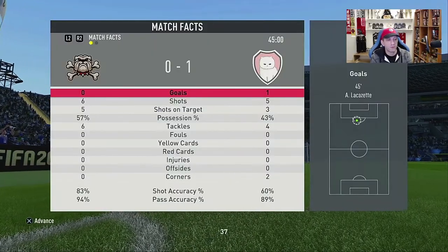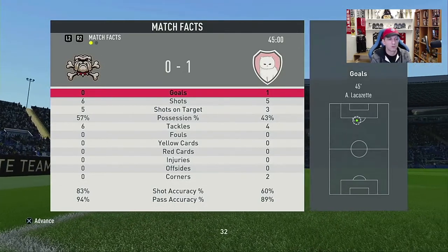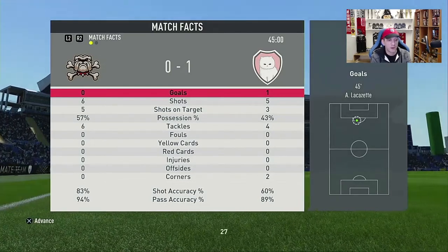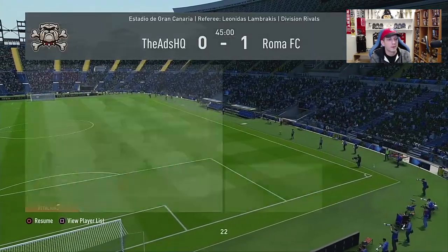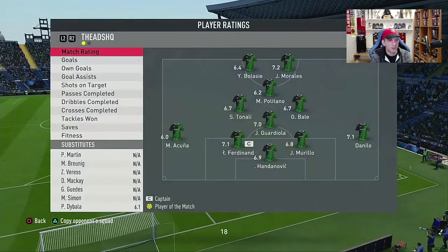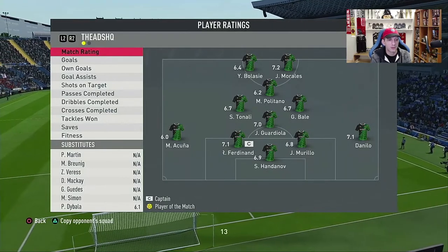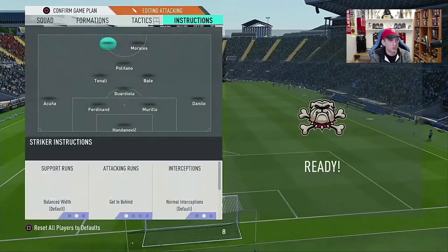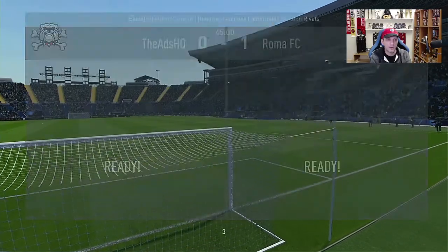Another bad first half, although the chances are there. I'm once again behind. As you can see, everything works for me — I have six shots, five on target, 57% possession, 83% shot accuracy, 94% pass accuracy, and yet I'm losing. I'm not liking this guy — I think it has something to do with his work rates. The rest of the team is not playing that well either. So what I want to do is go to his instructions and put him on stay central and see if that helps out.